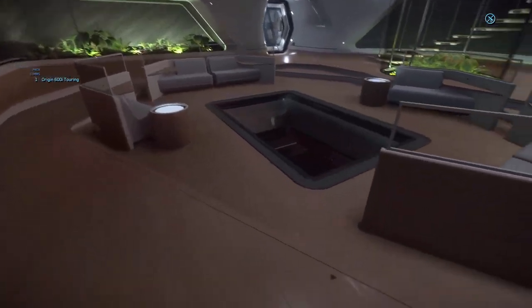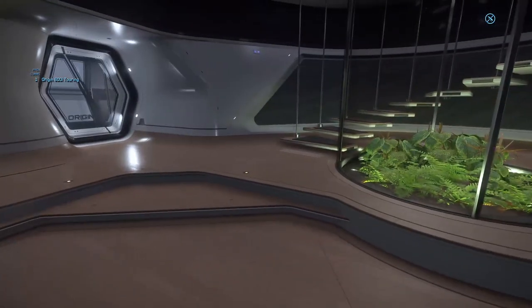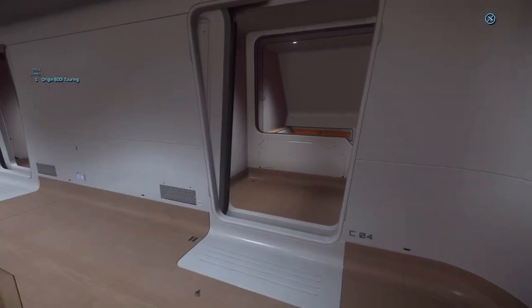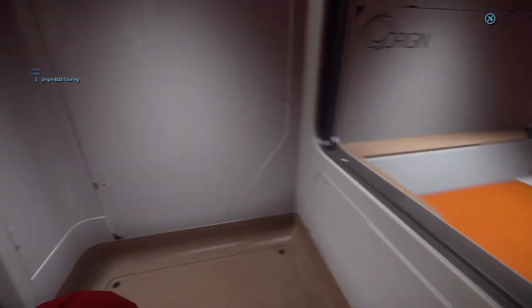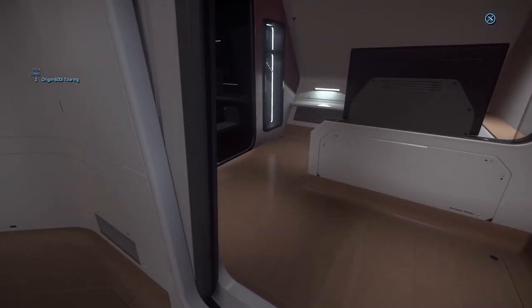There's a living area with a glass floor to look at whatever planet or moon the ship has landed on. There are a lot of plants everywhere, and a staircase going up. This opens up to four suites with ensuite bathrooms.